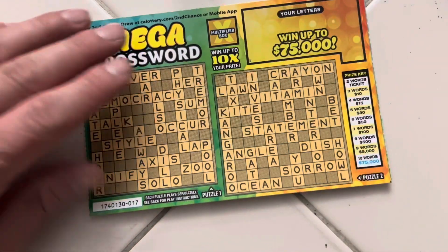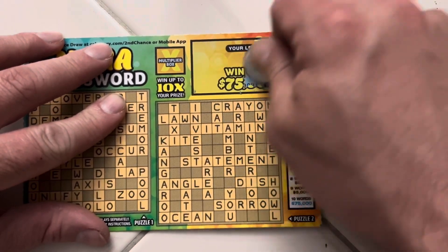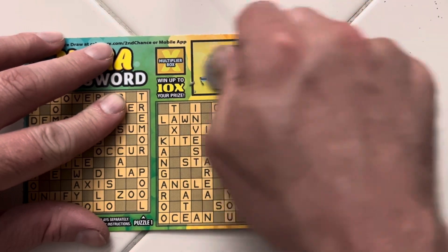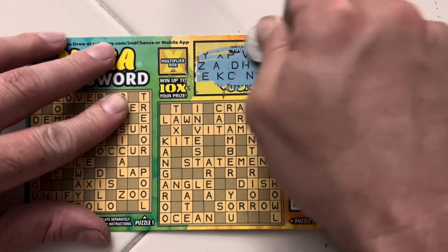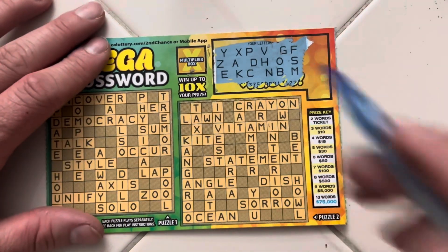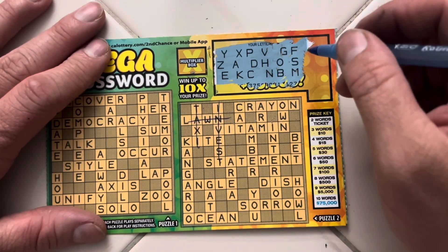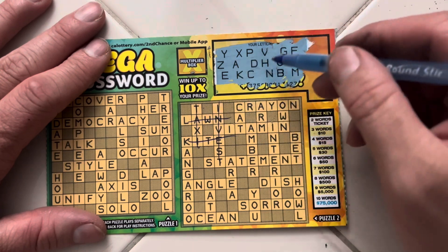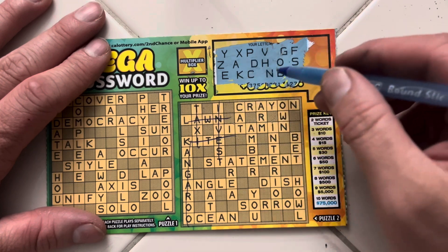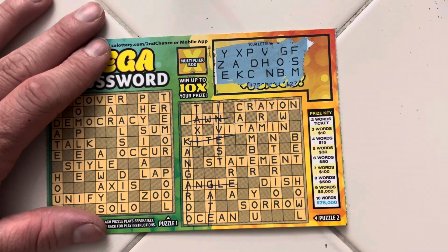Moving on to ticket 17. Our letters are F-S-M-B-O-G-V-H-N-C-K-E-D-A-Z-P-X-Y. What about the E-N-A here? But still no T. No L. No T. No T. K-A-N-G. No R. A-N-G. No L. No T. O-C-E-A-N — we do have ocean.